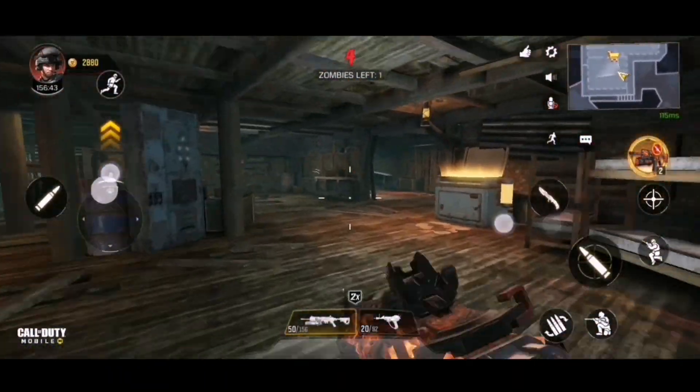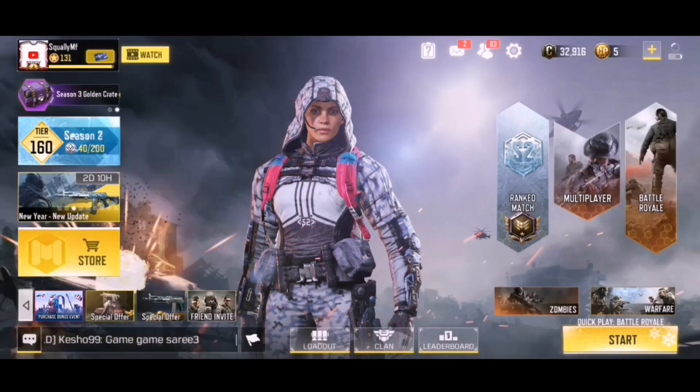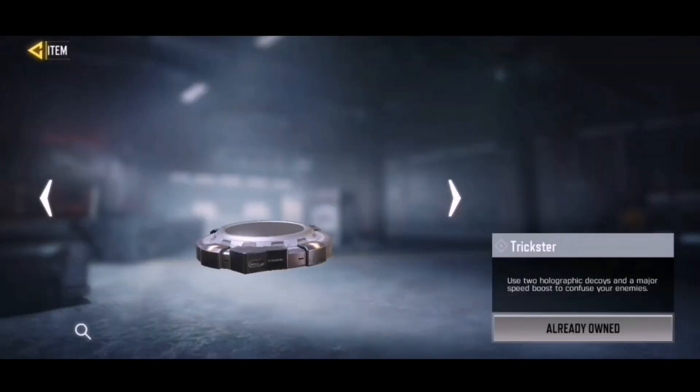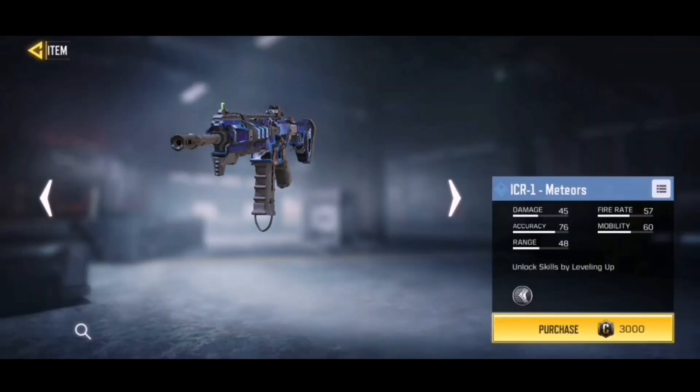Let's go check out the brand new credit store. So we're in the game now — going over to the credit store to see what's popping. Firstly, they've added the Trickster in here, I don't use that so I don't really care, but it's cool that it's here. The first thing I notice is there are no new purple guns, which is kind of a buzzkill — I was really hoping for one.